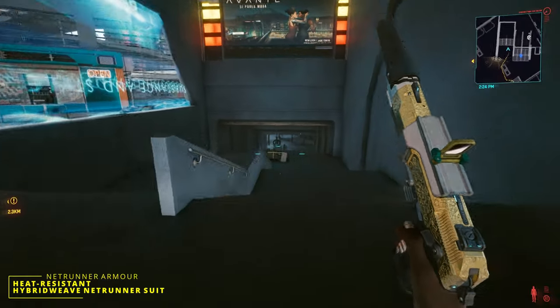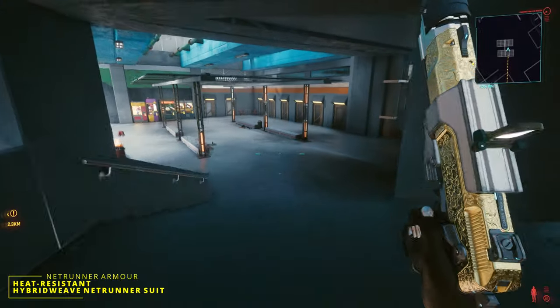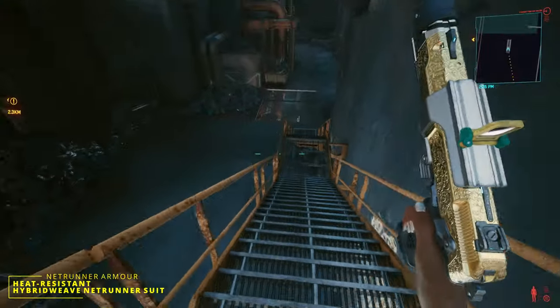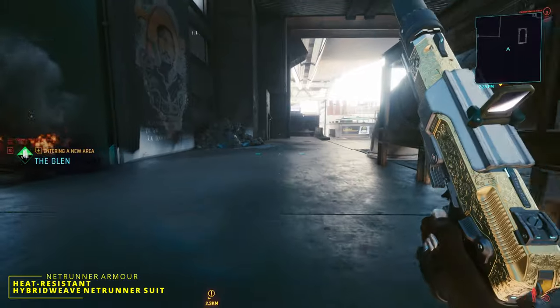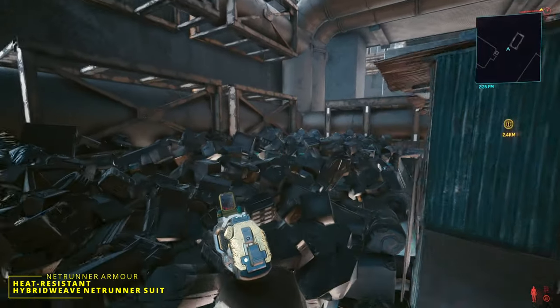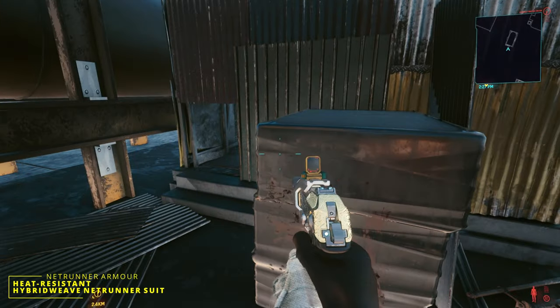Go down the steps up to the vending machines, then take a left and down the industrial stairs, past the fire on the right-hand side. You'll see a big pipe — follow it round until you see a corrugated iron hut. Go to the other end and duck down to get in.